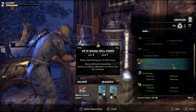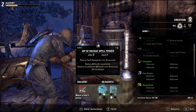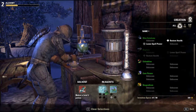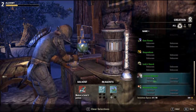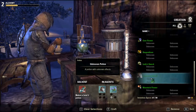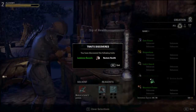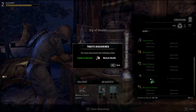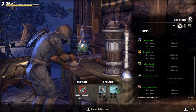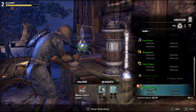What else can I make? Now, let's remove one of these. I got lots of these. Still health. Wonderful. Now, mountain flower — I believe — also restores health.